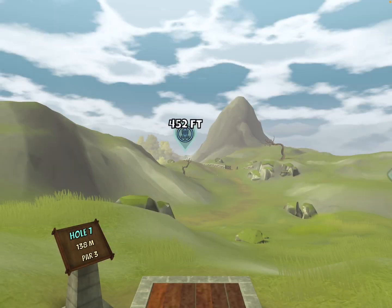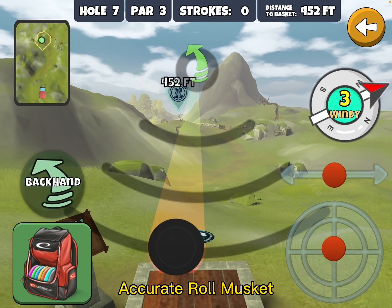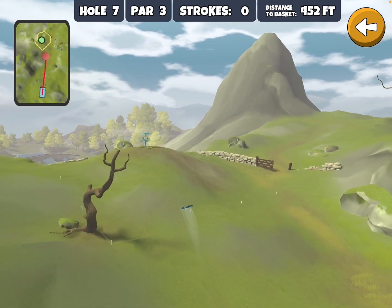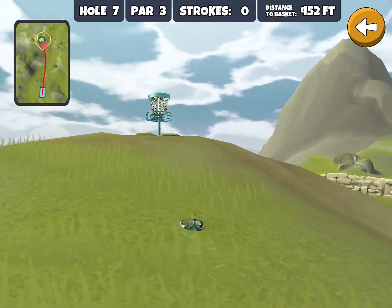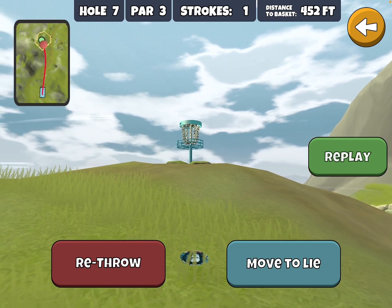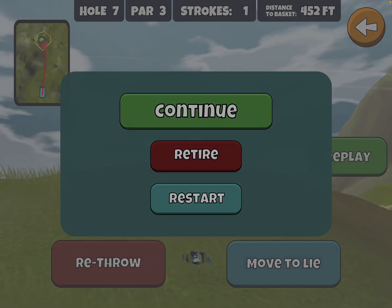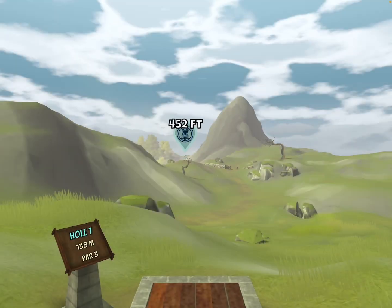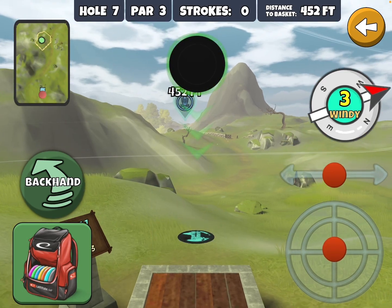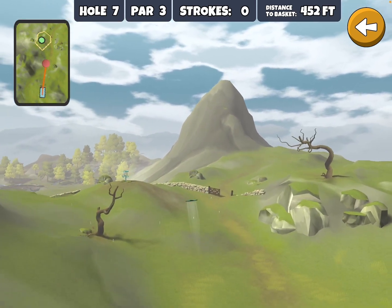In a favorable wind — and this is certainly favorable — the Accurate Roll will also work. The thing with the roll fairway drivers is they have a tendency to stand up and roll. In practice, I didn't notice that here, but that is a tendency of the roll drivers. The Accurate Extra Glide Musket might be a bit much in this wind, but it'll also work and get you a little closer to the pin.